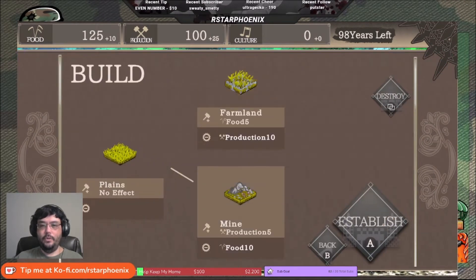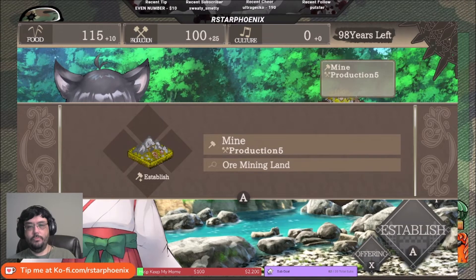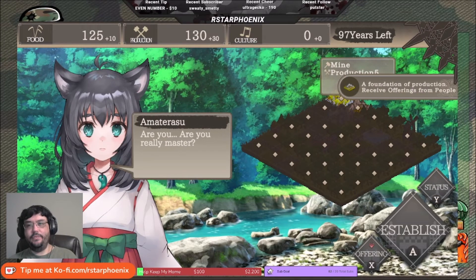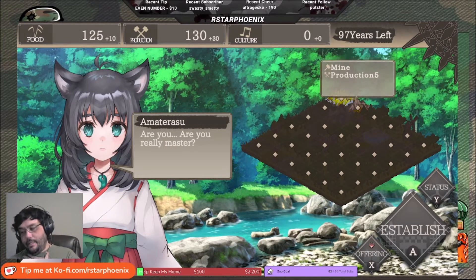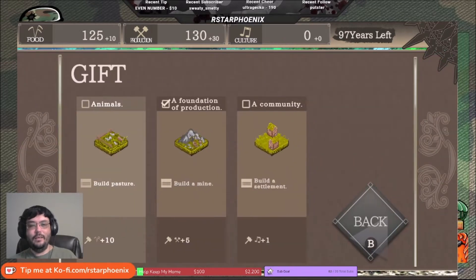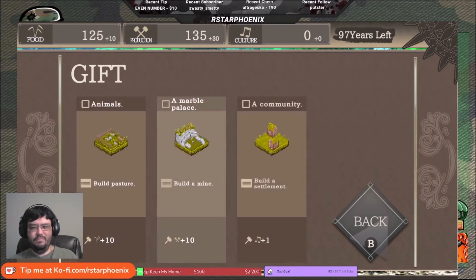Now we can build on the new block — I'm going to build a mine here so we can get that going. We now have one farmland and one mine. The mine gives a little bit more production. It's a pretty straightforward, very lightweight pocket-sized game — it's easy. There are 97 turns remaining.